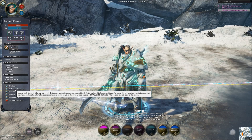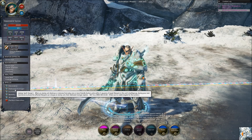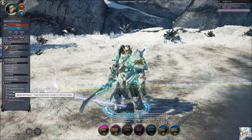Hollowed Avenger - upkeep spell, range six. When an enemy unit destroys or removes from play one or more friendly faction units within five squares of the target warjack in this unit's battle group, during the next maintenance phase the affected warjack can charge the enemy unit and Hollowed Avenger expires. Not too bad - very wordy for that one.